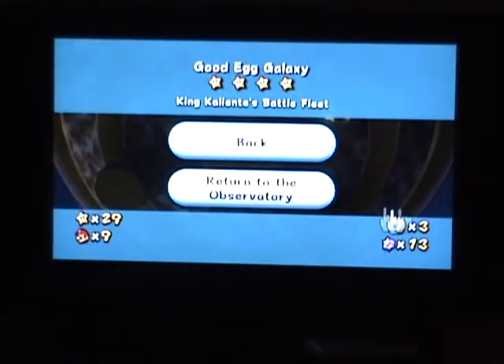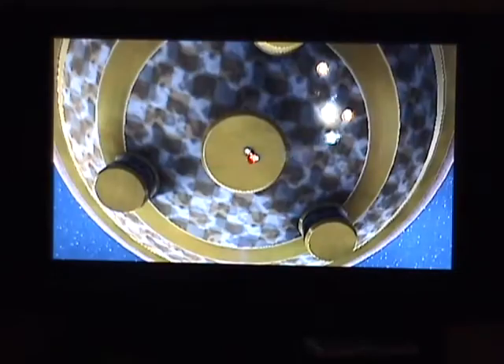Alright, this is Andy G from WeLiving.com. I'm going to show you one of the first bosses that you come across in Super Mario Galaxy. His name is King Caliente, and he's on the Battle Fleet — King Caliente's Battle Fleet Galaxy. So let's go ahead and go back into the game.